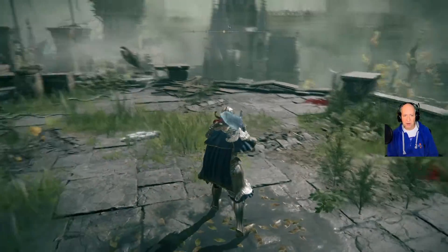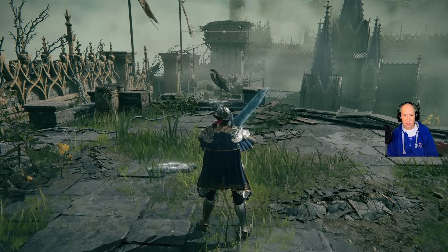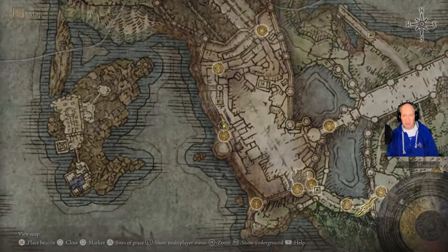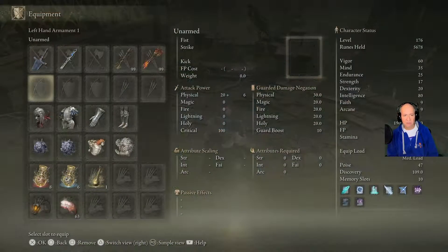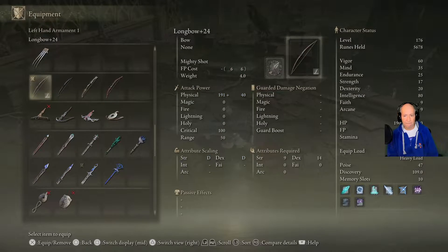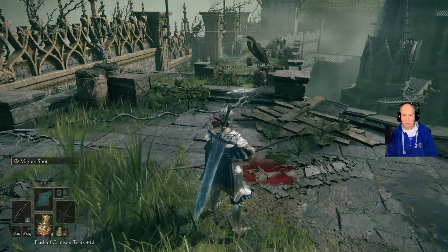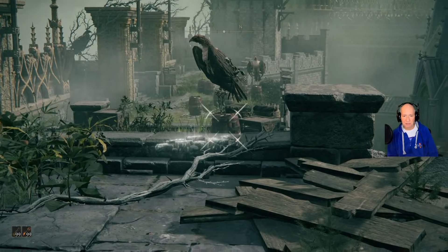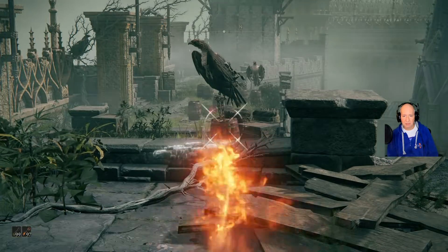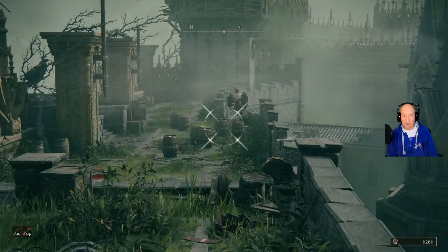Head out onto the balcony area here where the Storm Hawks are — I think that's what they're called. There are three of them: one right here, one right there, and one right there. The easiest way to take these guys down is to have some flame arrows. Put a bow on, equip it, and just shoot these barrels with your fire arrows.